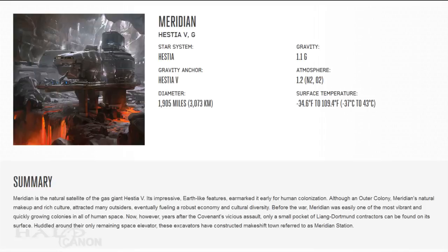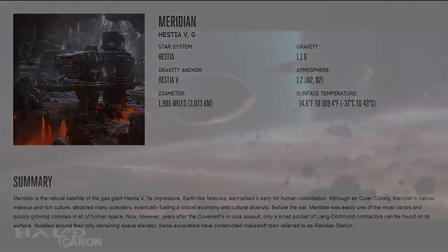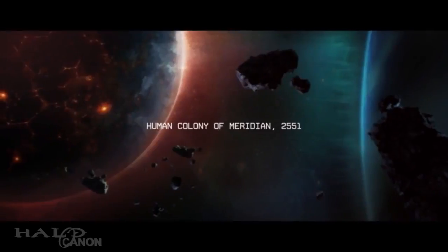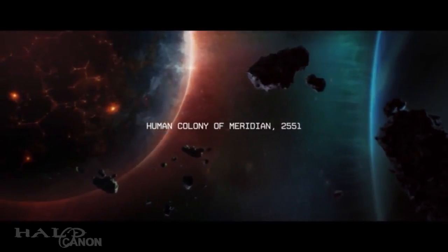In 2548, the colony found itself under Covenant attack, the alien hegemony recognizing the moon's importance to the UNSC. Thanks to the colony's impressive air force and an extensive orbital defense grid, the local UEG forces managed to hold off the invasion forces for three years. However, by 2551, the colony finally fell and was glassed.